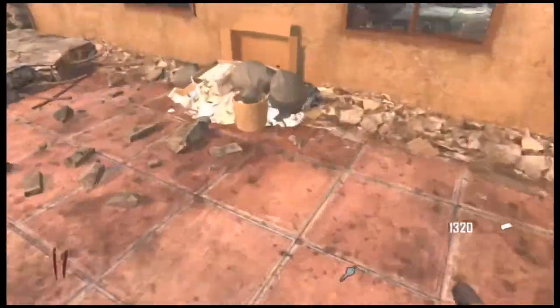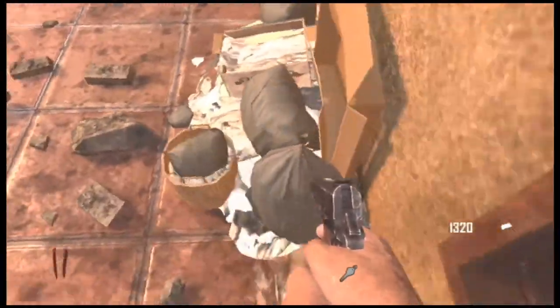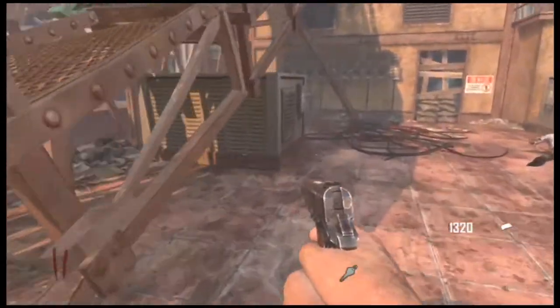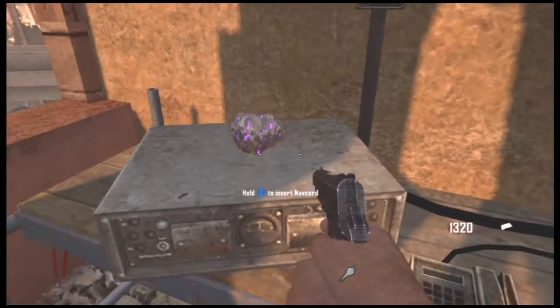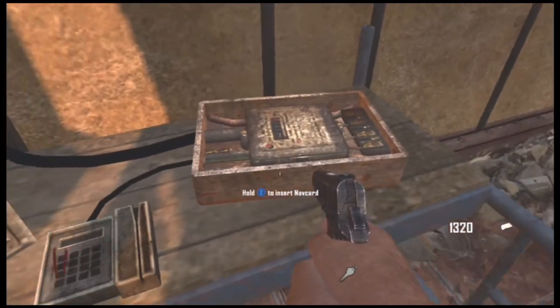Then run around this way — there's a part right here that's like a little moon rock-looking type of thing. It's a little purple rock type thing, and you pick that up and add it to the table.